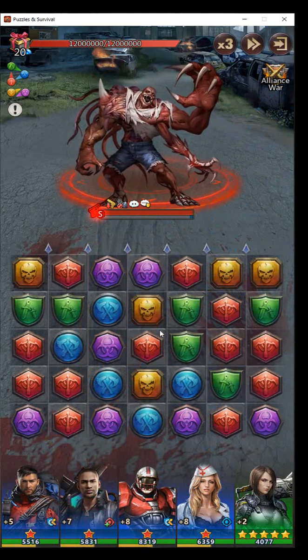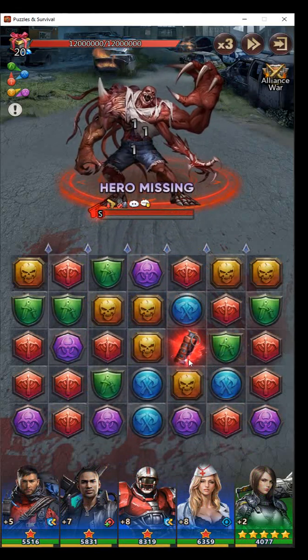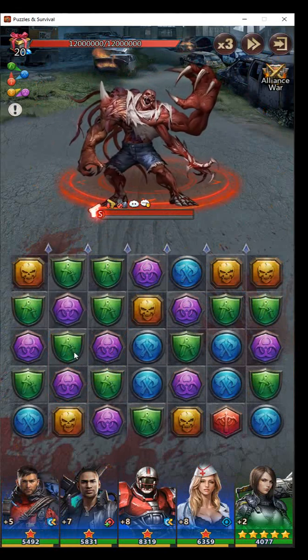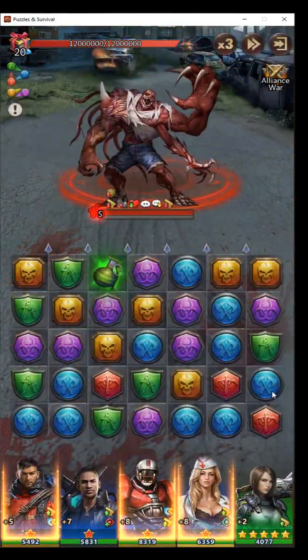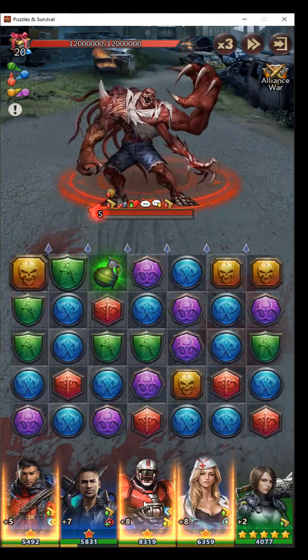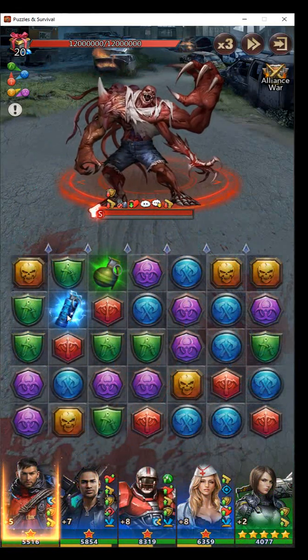I'm going to get these blues off here — that'll give me double rage and get them up quicker. Oh, that hurt. That's nice. Let's get to greens. I'm going to get the blue bomb, so I'm going to use their abilities. How much longer do we have on her? Three rounds.